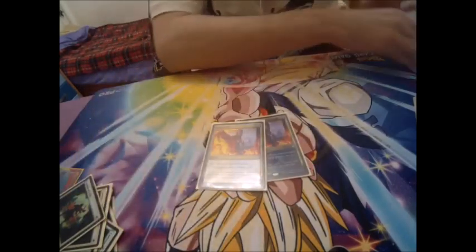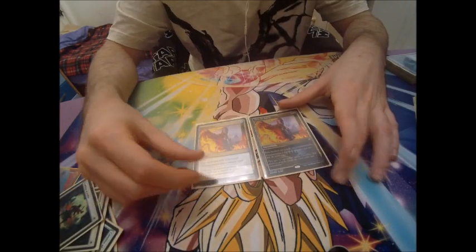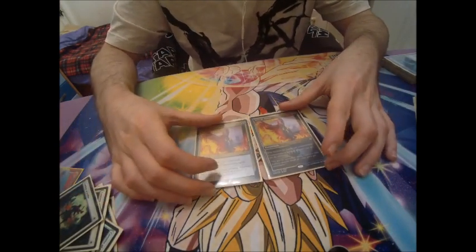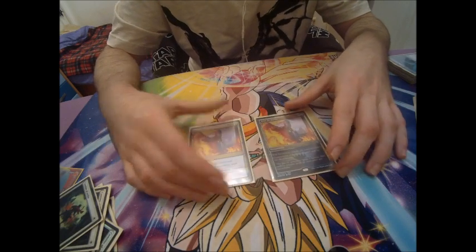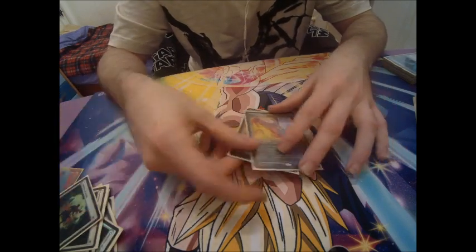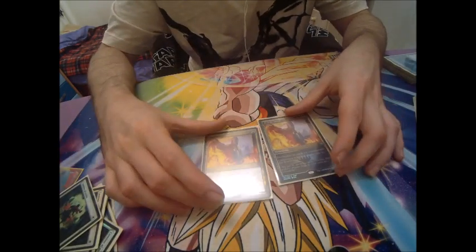Double Dovin's Veto. It's like a Negate, except it can also counter sorceries. Excellent for avoiding the opponent's strongest threats, since they have no answer against it. Against matchups that are purely creature-based like Humans, we'll cut it.